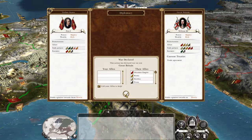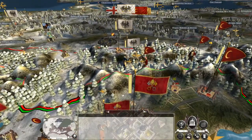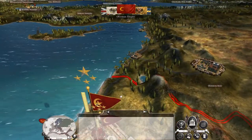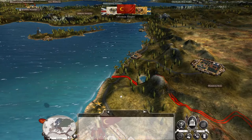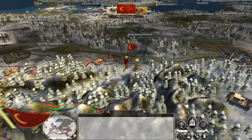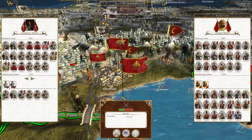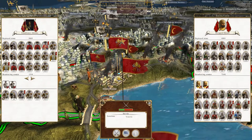Obviously Britain has declared war on me. So Ernesto may go south towards Tripoli instead. They're moving a lot of stacks towards Istanbul. That is a lot of men attacking Venice — a lot of artillery as well.